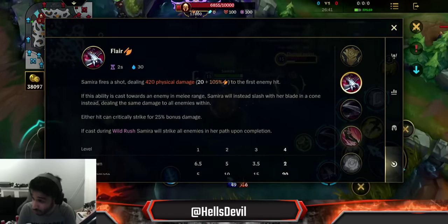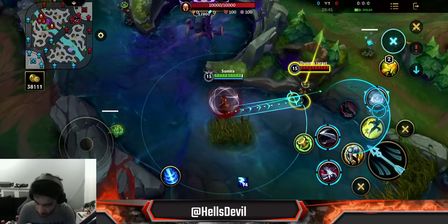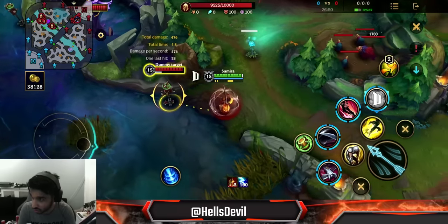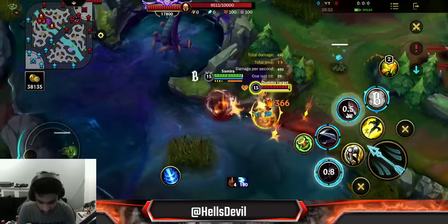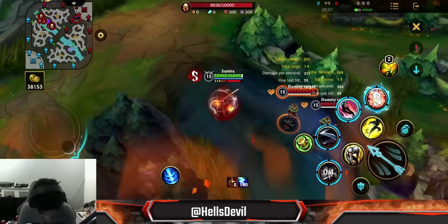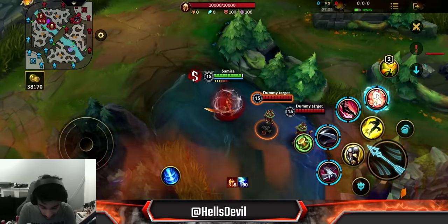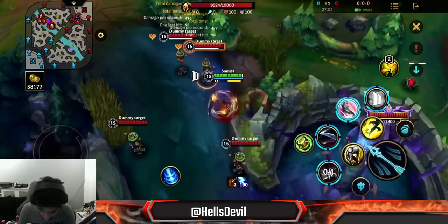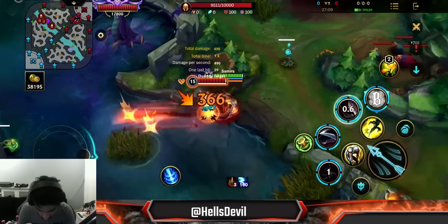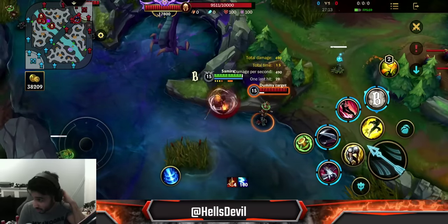The first ability can be comboed with the third ability. When you use your first ability during your third ability, you do bonus physical damage to anyone you hit, and it always hits. You hit multiple enemies with this combo. Keep in mind — using your first ability during your third ability gives you two stacks instantly. So if you can, it's totally worth doing: third ability into first ability, because it gives you so many stacks and does a very nice amount of free damage.